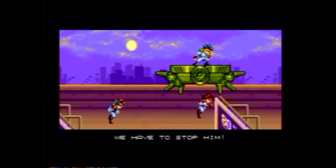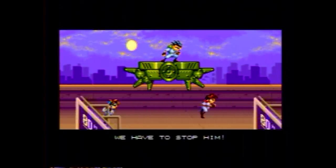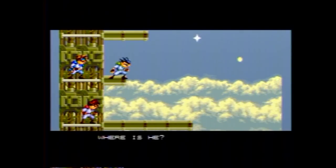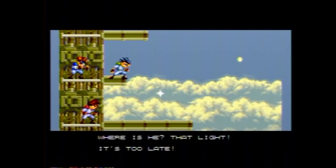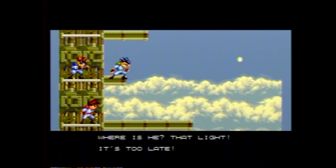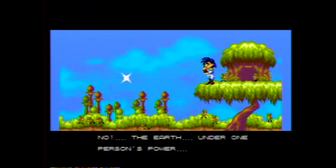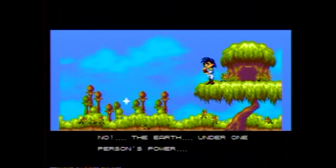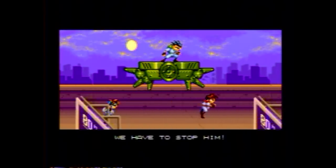Hundreds of years ago, the earth was in the midst of war. An evil organization developed a super Android called Gold and Silver — now there's a porn name if I ever heard one — to destroy enemy cities from its base on the moon. Opposing it were the Gunstar Heroes, a team of four highly trained super soldiers who fit into the general mold of the team of kung-fu fighting superheroes who wear multicolored uniforms, a staple of Japanese pop culture since the 70s. They defeat Gold and Silver, remove the four gems that give him his power, and then place themselves in hypersleep on the moon so that if Gold and Silver should ever escape, they would be there to stop him.